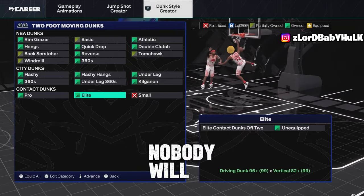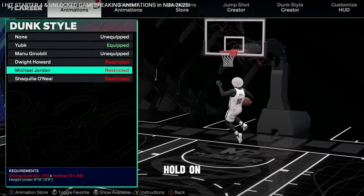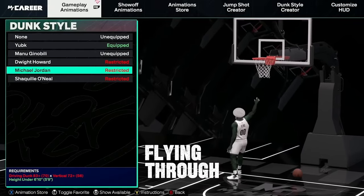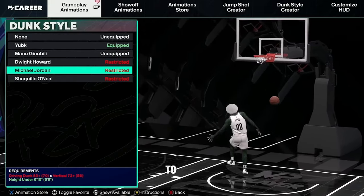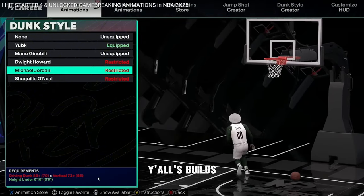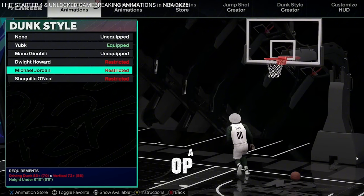First, what I want to show y'all is the Michael Jordan Starter Forward package. It's only at 83 dunk and 72 vertical, and you can fly from the free throw line. You can see MJ flying through — there's a method to how to cheese it. If you want to get the MJ package on your build, you just gotta be under 6'10". You get it at Starter 4 — it's definitely an OP dunk package.